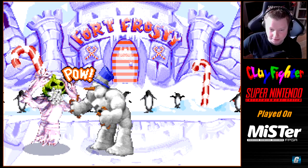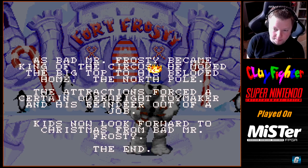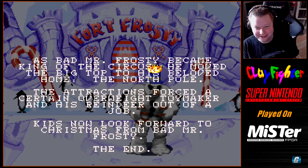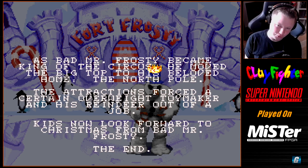This is the ending you get — you don't even get this part on medium. It's cool that we got to finish this on hard mode. We continued a couple times but were still able to get the ending. As Bad Mr. Frosty became king of the circus, he moved the big top to his beloved home the North Pole. The attractions forced a certain overweight toy maker and his reindeer out of a job. Kids now look forward to Christmas from Bad Mr. Frosty. The end. I like that he kicks Santa Claus out of the North Pole — it's pretty funny.